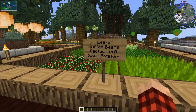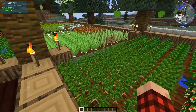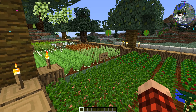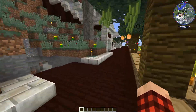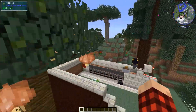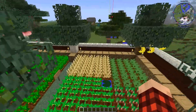Let's see the signs: leeks, coffee beans, cactus fruit, sweet potatoes, celery, tea leaf, bamboo, blueberry, kiwi, eggplant, beans. Crazy farms that Andrew has - I don't know if it's one of everything, but man, it's a lot. That is for sure.